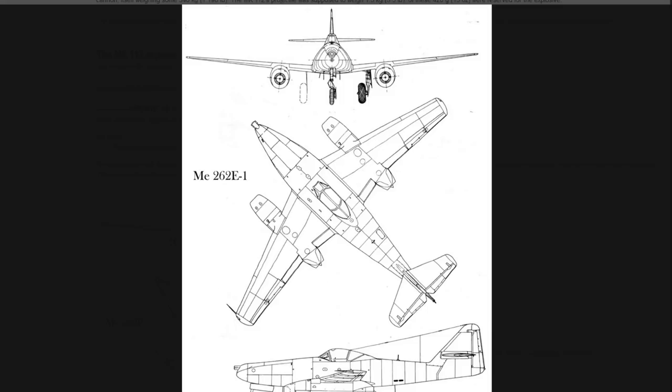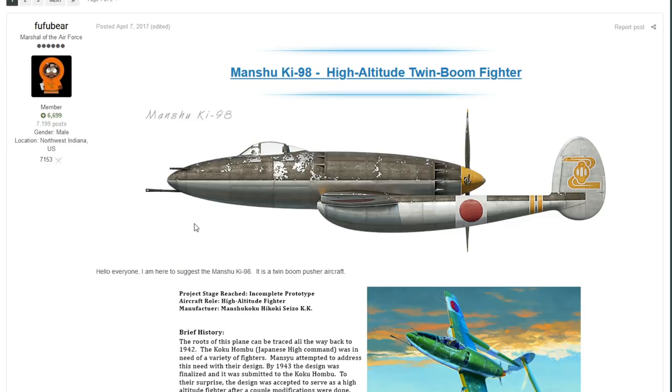There were also plans for the Do 335 and the Uhu to mount this gun, but none came to fruition. Interestingly, in post-war interviews, Göring confirmed the 55mm cannon was never finished or ready for production. He gave some really interesting insights about the Luftwaffe's plans which are worth tracking down in audio or written form.